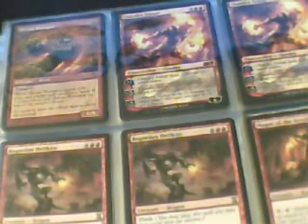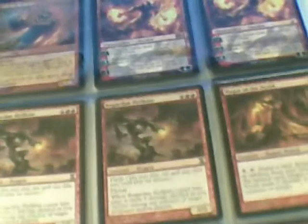Shivan Dragon — 4th edition. Pact of the Titan, Kamal Pitfighter, Shivan Wumpus, two Chandra Nalaar, two Bogardan Hellkite, Magus of the Scroll, Heretic's Punishment — down here, two Heretic's Punishment, Tunnel Ignus.